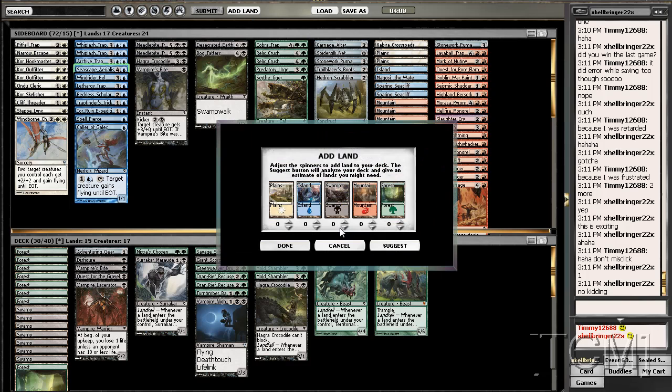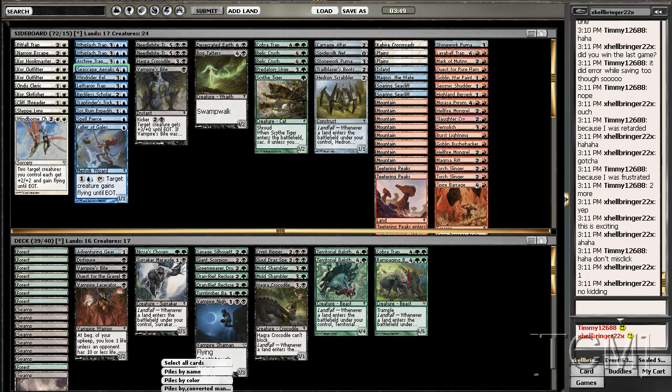And then we get the green for the late game with our Bala Ged Beast — he is such a beating. Seriously, if you open Rampaging Baloths and Bala Ged's — go green, simple as that. And get Harrow's. Never skip Harrow in draft.